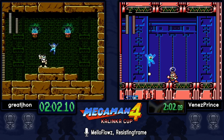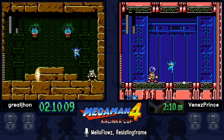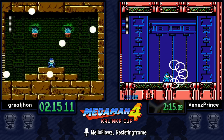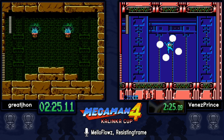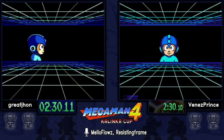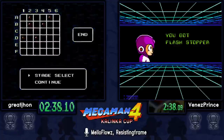Venez is going to want to be very careful with the Bright Man fight because Bright Man can freeze you, but he only does that at certain health values. You can avoid that by simply hitting him with an uncharged lemon — somewhere between the first four hits, one needs to be uncharged and the rest charged, and you'll never be frozen. Also keep in mind our players are trying to finish off bosses in the middle of the screen; killing them off to the sides loses time.